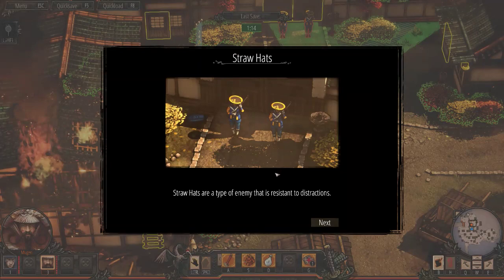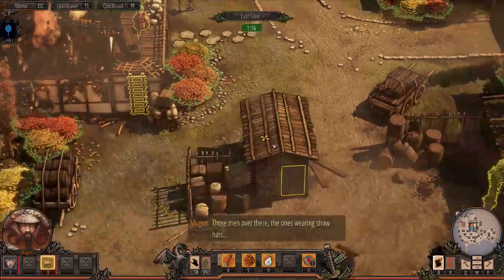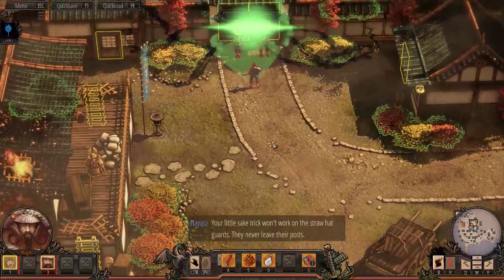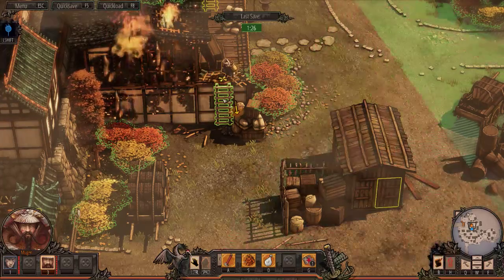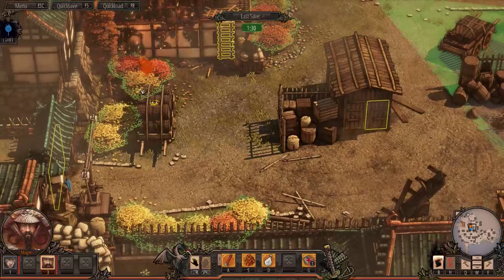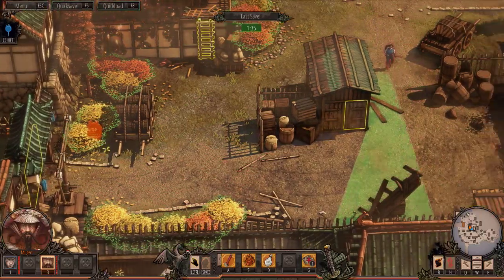Okay. So these guys are up here by the door. They're not distracted well. Send normal guards to investigate — the ones wearing straw hats. Your little sake trick won't work on the straw hat guards; they never leave their posts. I understand. I need a ladder. To glory, let us make haste.